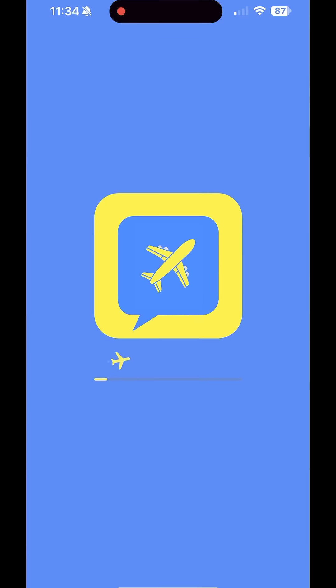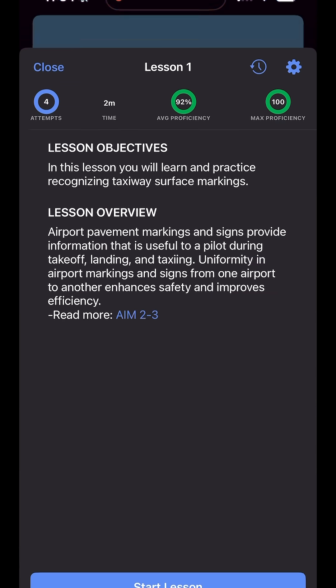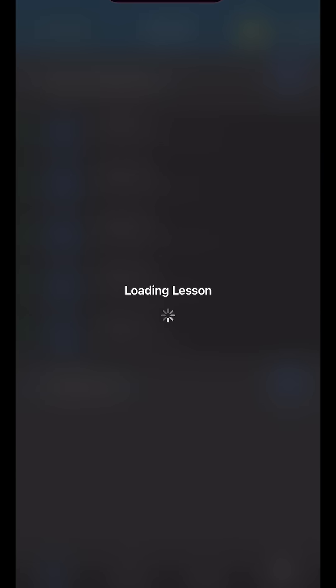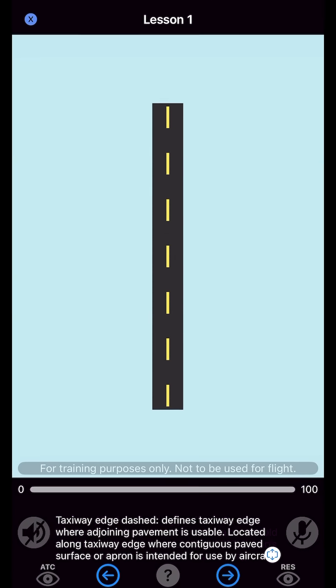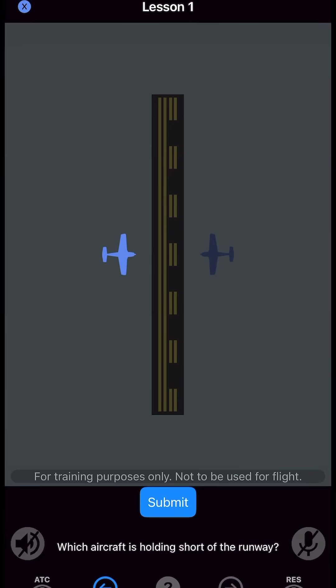With the Aviation Radio Simulator app from Plain English, you don't just study — you practice. The modules on airport signs and markings will immerse you in a virtual world where you can identify and interact with airport signage and markings, helping you feel confident in those real-world situations.